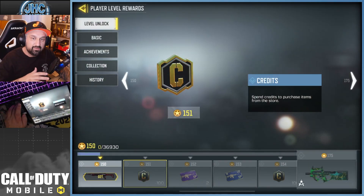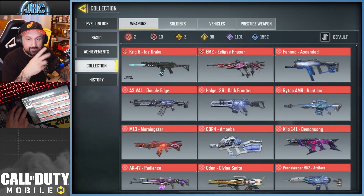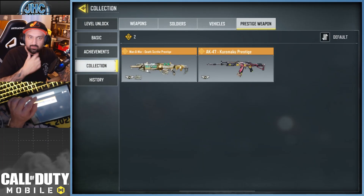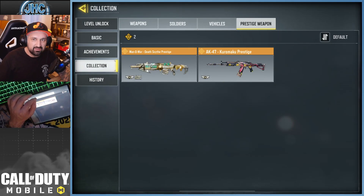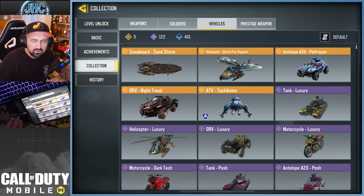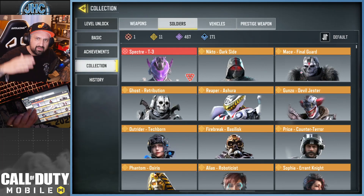I did talk about the first point on one of my videos. They added a button called Collection when you click on your profile, and you can see your whole collection of weapons, soldiers, vehicles, and prestige weapons. Some guys had questions about prestige — prestige weapons are the special weapons available by buying like three lucky draws. I think there's only two in the game right now. You can see how many legendaries you have — I'm pretty sure I have all five. I wish we could see the uncommons just out of curiosity, like how many uncommon vehicles are in the game. Not a big deal with soldiers though because most of the soldiers we have are epics and rares.